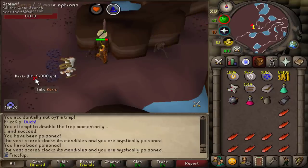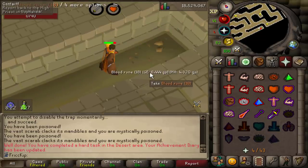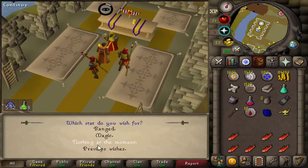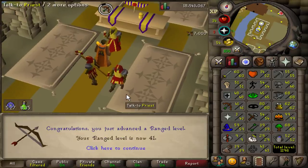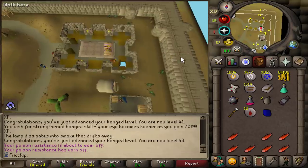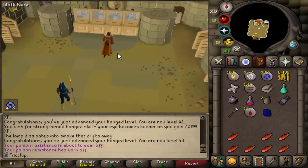We got the Kharis now. Before we go and finish the quest there was a diary task to defeat a Locust Rider using a Kharis, so here we go for the hard task. Contact quest done — we get an XP lamp that we can put into two combat skills. I'm going to put them into range because I feel like that's probably going to be the slowest one for us to get up. So 7k XP and then another 7k XP — we got from 40 to 43 range. By completing this quest we unlocked the bank, which is actually going to be really useful for once we start doing Pyramid Plunder eventually.